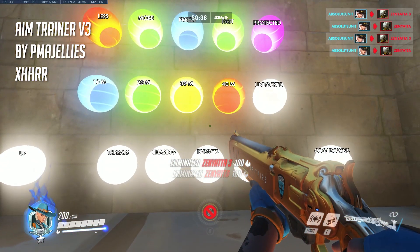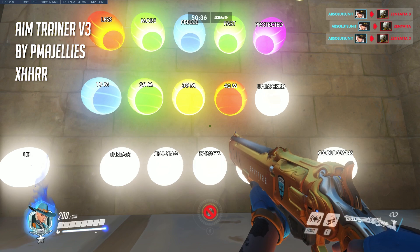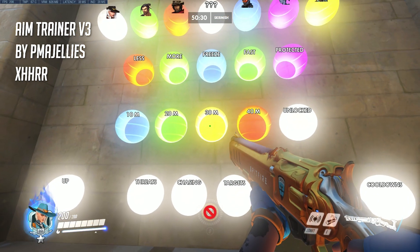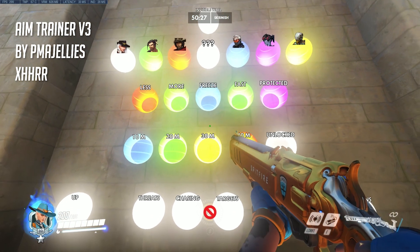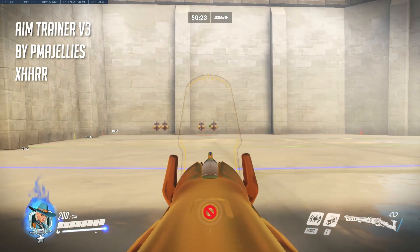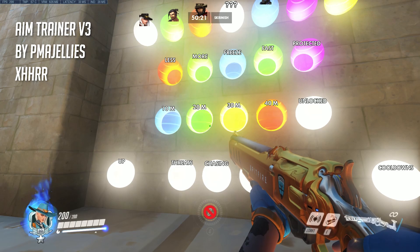The big thing with this is you're firing at actual player characters, which is huge. It's better than firing at orbs. If you remember some of the earlier aim trainers, especially Jelly's earlier ones which were a lot of just shooting balls — although there were modes where you could spawn heroes in, but nothing as in-depth as this, as I'm going to show you guys in this video.